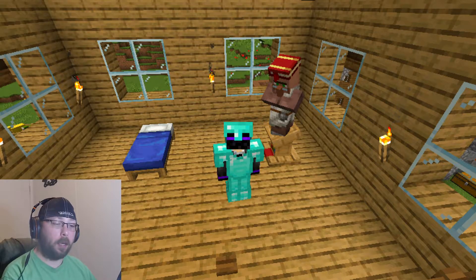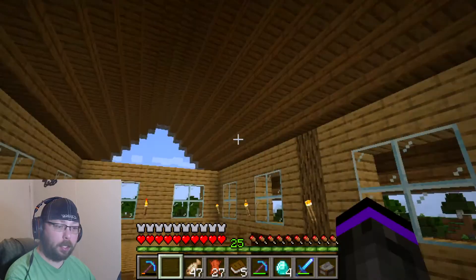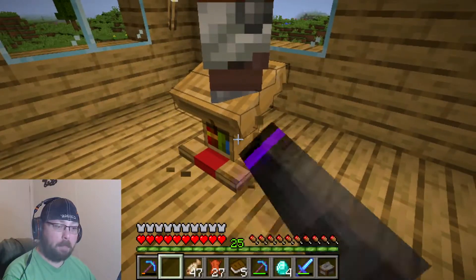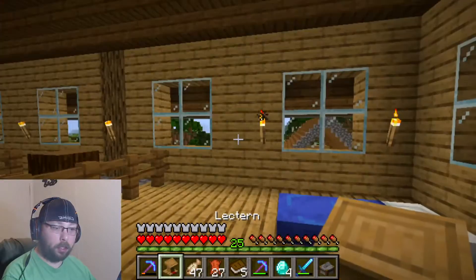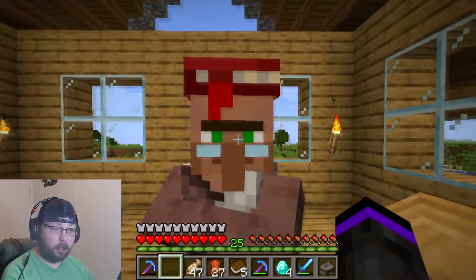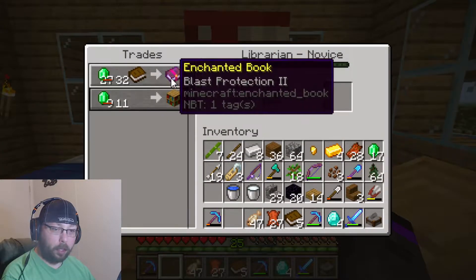We'll have the seed listed in the description down below. But today's video has to do with this little guy right here. Today we are getting mending. So I've got a villager brought into my base here. We need a lectern, so I gotta put down a lectern — he turns into a librarian and he can give us some trades.